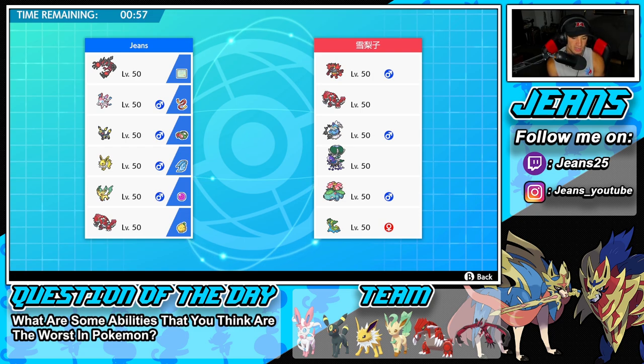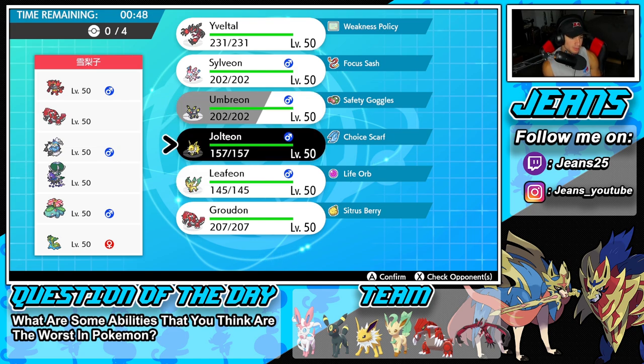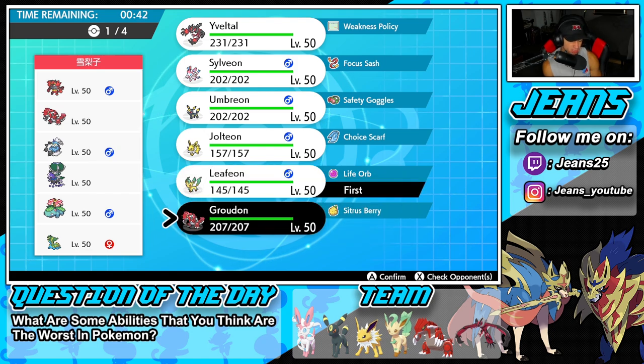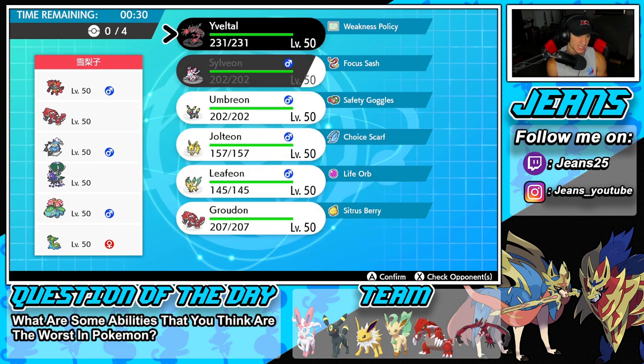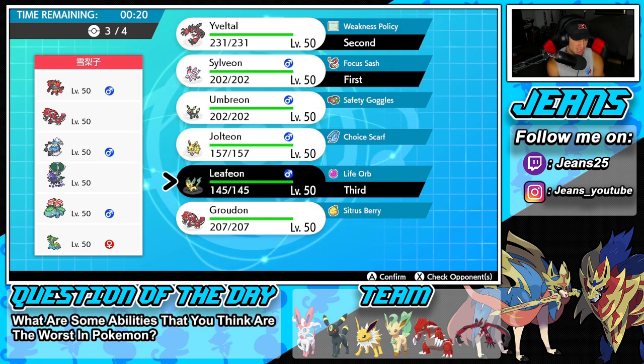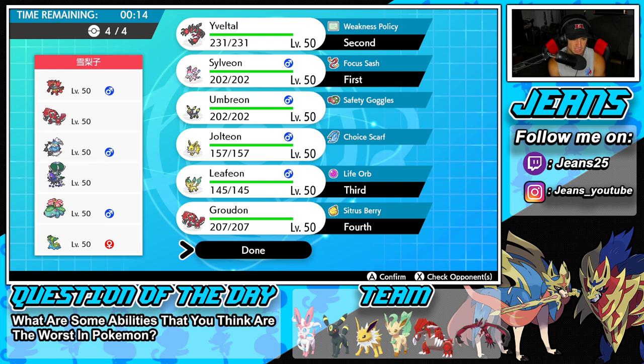I could lead Leafeon and Groudon and go straight into sun — that could be our play. Or Umbreon's not a bad lead here either. I kind of like just going Leafeon and Groudon straight after him. But Intimidate would be a problem, which makes me want to lead Yveltal and Sylveon instead. I have to watch out for Sleep Powder too. I'm going to go Yveltal anyway, and bring Leafeon and Groudon in the back end.